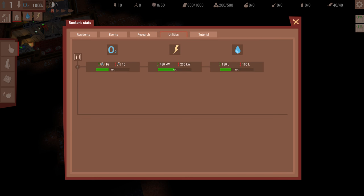Utilities: you generate three things that are essential for life - oxygen, electricity, and water. This shows you how much you're generating on the left and how much you're consuming on the right. 38% shows how much reserve you have left, so we have 38% of our air reserves remaining. We can keep pumping out more people if we'd like. Same for power, same for water.